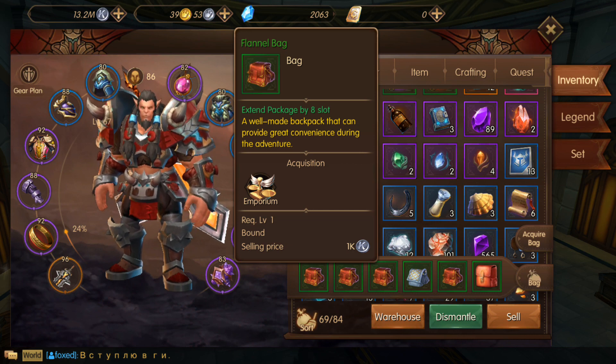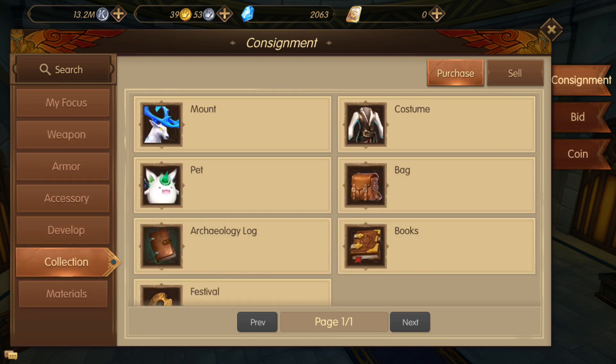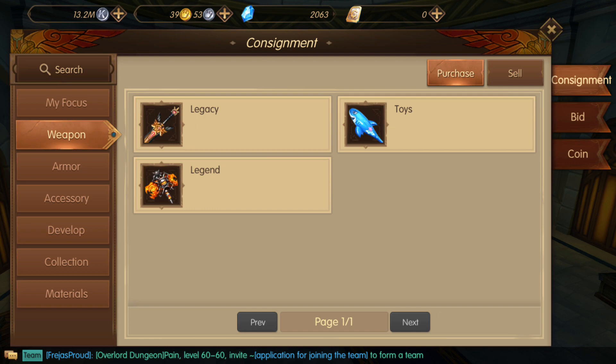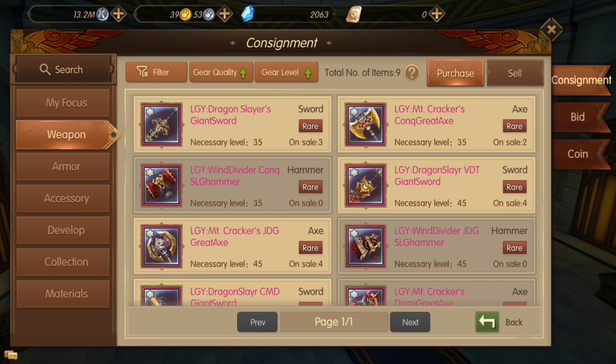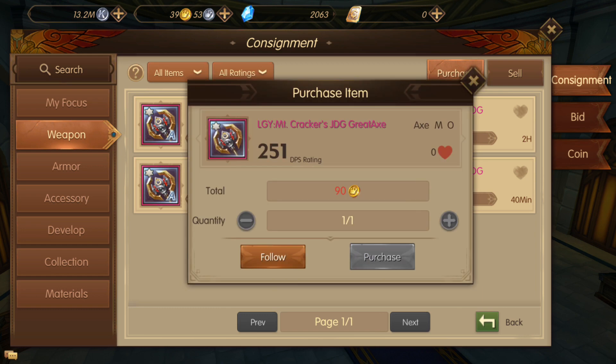Now let's talk about trading. Let's go to trade. Here you can choose weapons, armors, accessories, collections like mounts, costumes. In here you can post your own items or buy from other players who list here. Let's go to legacy. Here you find weapons that other players crafted or got somehow. For example, let's check this axe — it will show the rarity. There are four for sale, and the unit price starts from 90 gold.